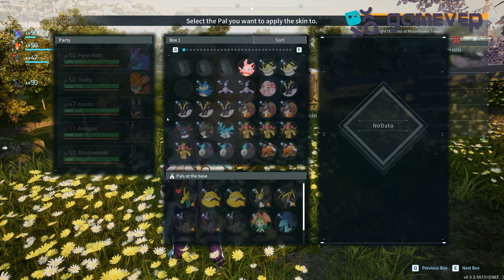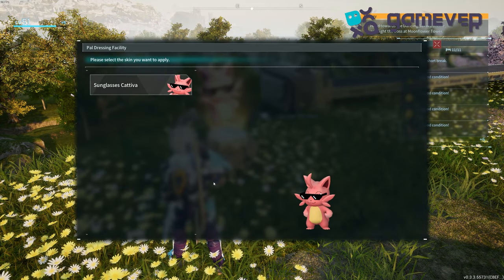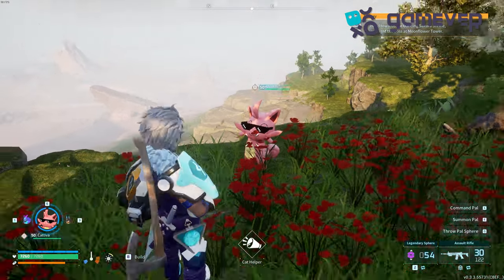Interact with the facility and you'll see a list of your pals with available skins. Select a pal and click on the available skin. The sunglasses Kativa skin is free with this update, so start customizing. More skins are coming soon, likely purchasable with gold or dog coins — stay tuned for updates.